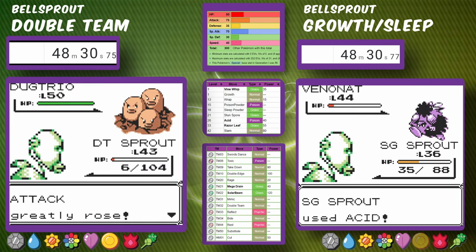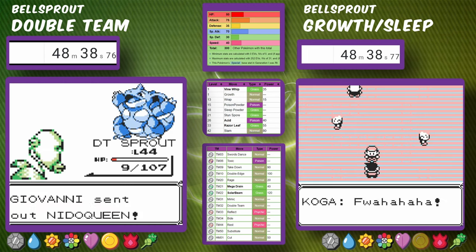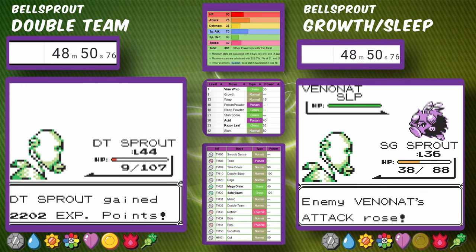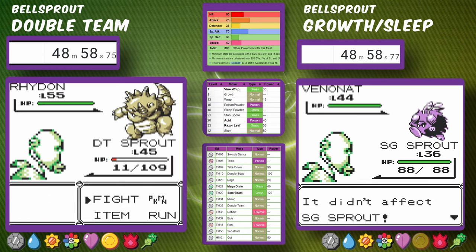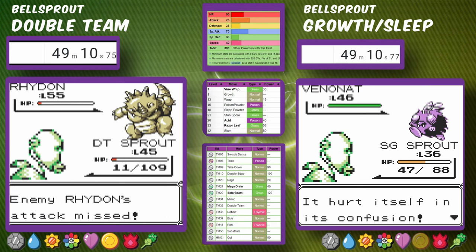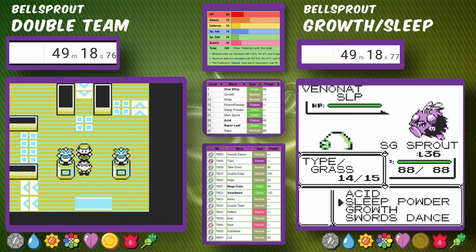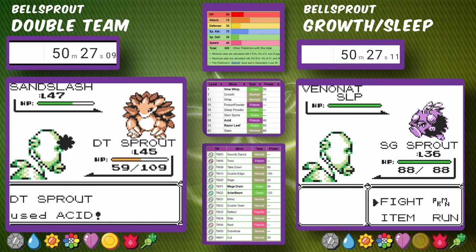Double Team is getting close to taking down Nidoqueen, then Rhydon comes out. We saved all our extra Double Teams until we level up just before Rhydon, and we get through. Double Team Bellsprout is on to Rival 6 while Sleep Powder and Growth Bellsprout is still struggling at Koga. Here we save some Double Teams until we get to the Magneton because we level up there every time.